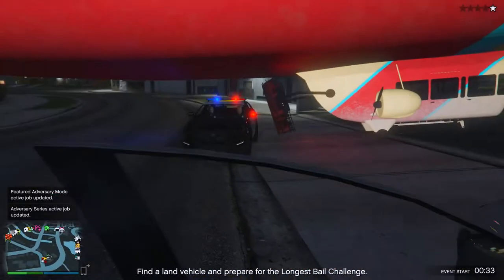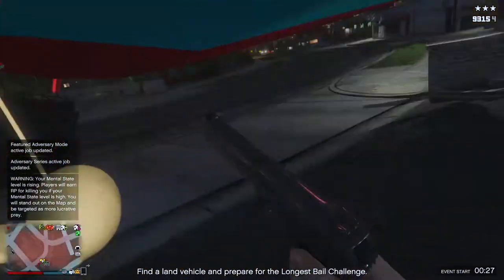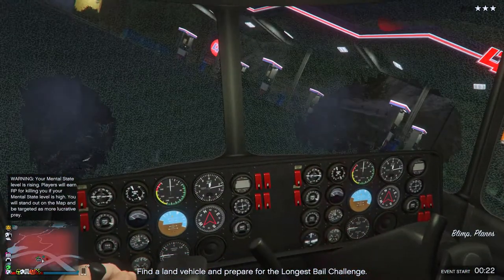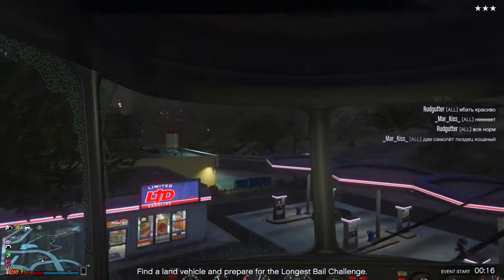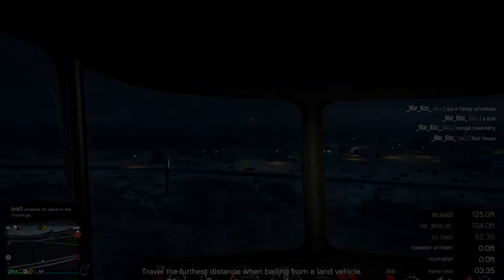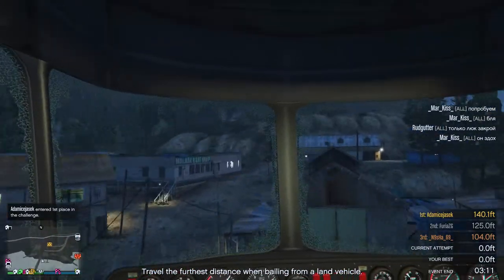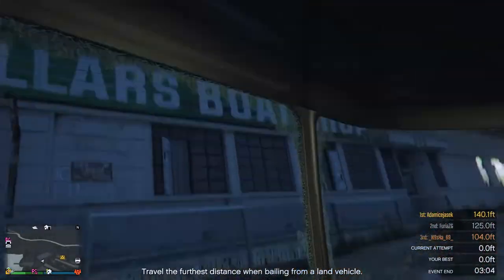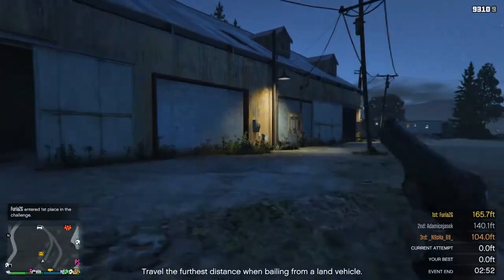I came back to the blimp and found it surrounded by police, but nobody's keeping me away from my blimp. Got back in without too much of a problem — well, they rammed the blimp and knocked me over and smashed my windows. Once that fifth and final target was done, Maude sent the location of the treasure. I sped up there flying over the Alamo Sea because the treasure was located in a cool little dockside area. Got as far as the blimp could take me and it was time to crack open the treasure chest.